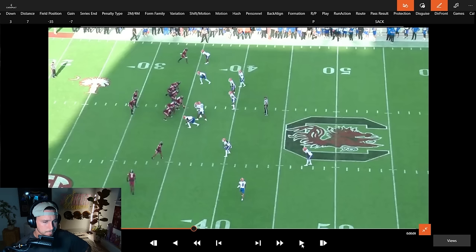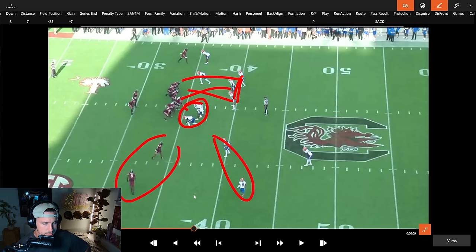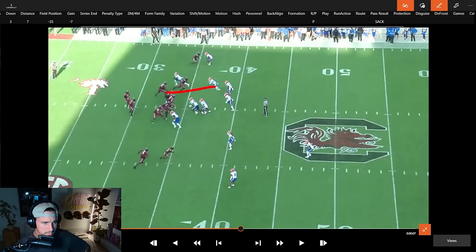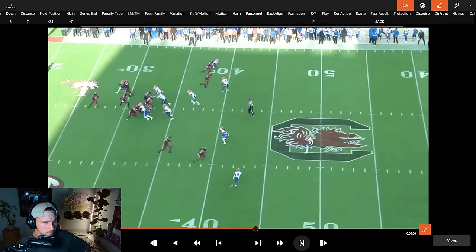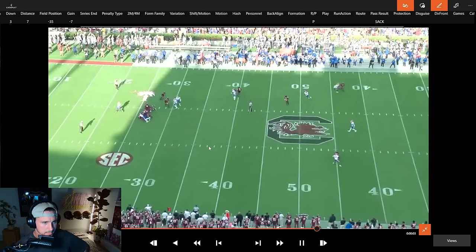The Gators are mixing things up on defense — standing up a bunch of guys, moving people around, trying to create havoc. Safety down, guys in the box stacked, load front. Third and seven: one, two, three — nothing. Two guys in the same spot, double coverage here, guy out-leveraged. He ends up getting sacked. Nothing you can do there — take care of the football. I do like that he was still calm on his drop back even knowing pressure was in his face.